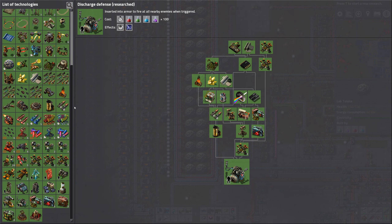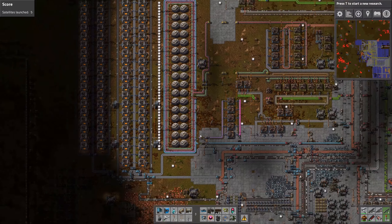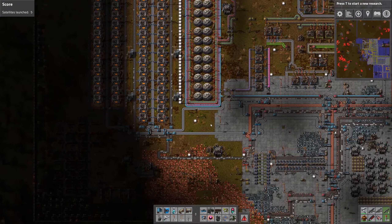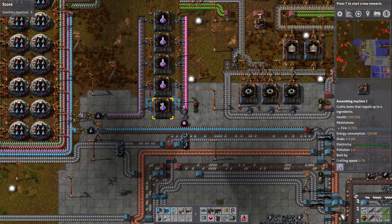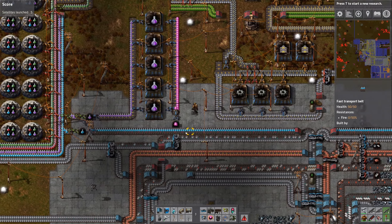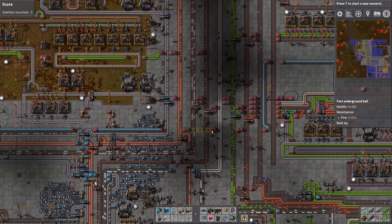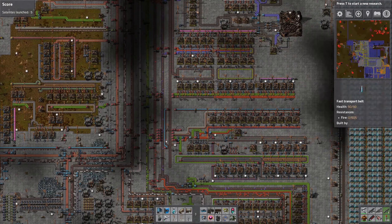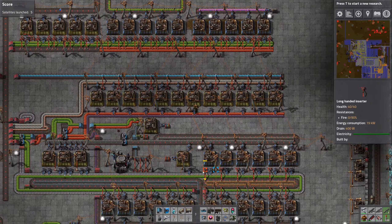I did complete all the research in this one — probably to get that achievement. That's steel production over here. Let's try and trace everything back a little. Here is the alien science pack production, then there's blue down here, coming in from all the way over here. That's actually the first time I used a main bus — I can see that now. That's quite interesting.